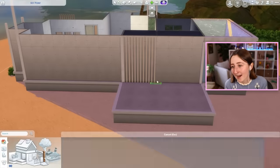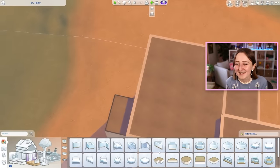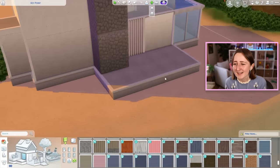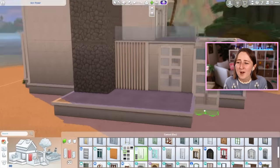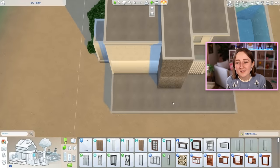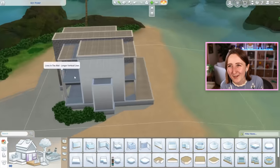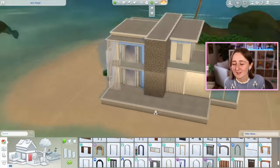I should warn you, I used quite a few packs on this build. Things like the Desert Luxe kit for the cool open sliding doors, Eco Lifestyle for the little column things, Get Together for the fences and bigger columns, Get Famous for the doors — we just used all kinds of stuff everywhere. I did post a limited pack build earlier this week, so hopefully this makes up for it. I should do a limited pack big mansion like this for you at some point soon — so much to build and so little time.